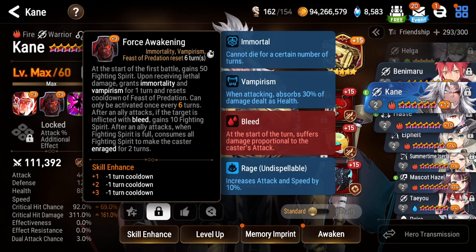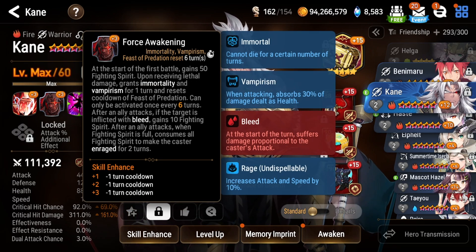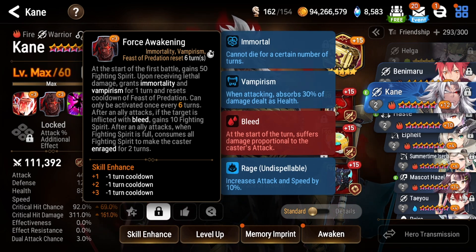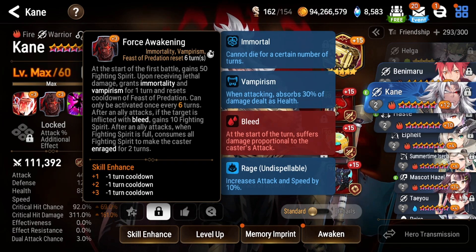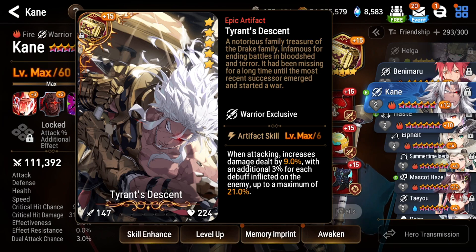I'm missing out a little bit on Skill 1, but that's okay. For Skill 3, you want it maxed for the damage. Skill 2 I don't think you'll ever need — I'm going to test Kane in the front line as maybe a tank build for a four-DPS setup, but I don't even think the six turns will save him. For now, skip on Skill 2, and just use Grace of Growth.